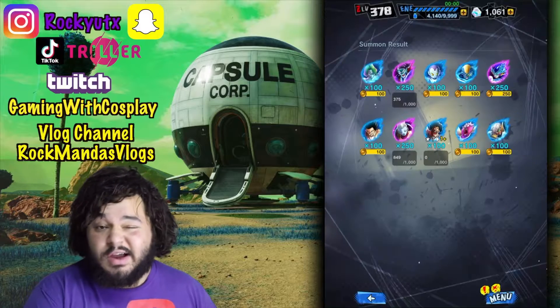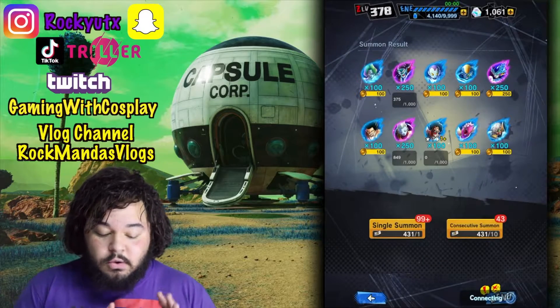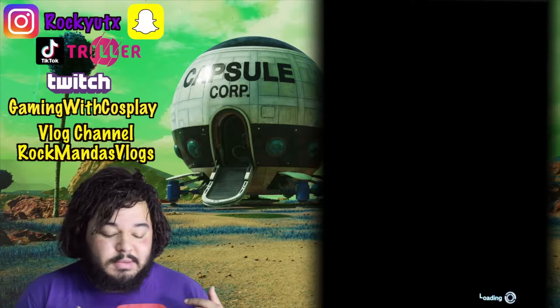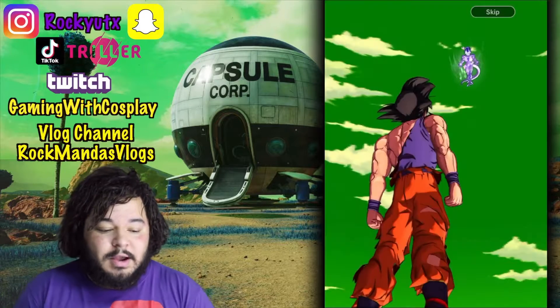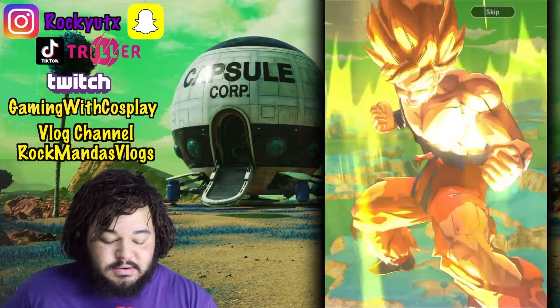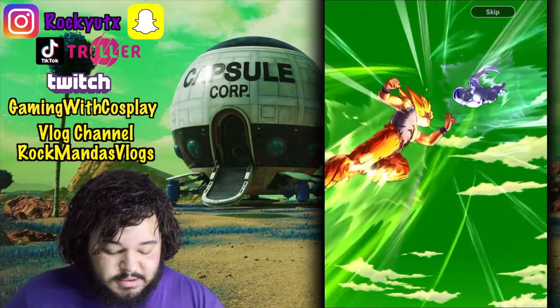We're probably going to skip through a lot of these if the summon animation doesn't go crazy. I also don't want to waste a lot of your time seeing summons like this, especially when they're already older units. But the only way I'll leave it there is when it becomes a special summon animation. I'm also updating Apex Legends right now as we are killing a little bit of time with some quick summons.